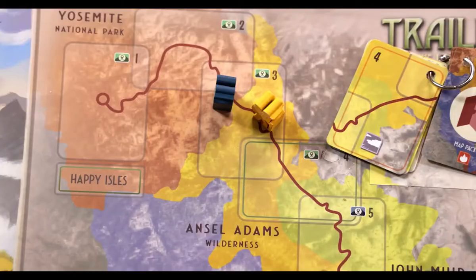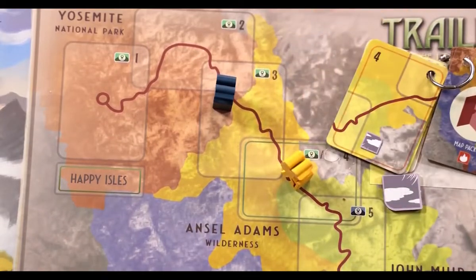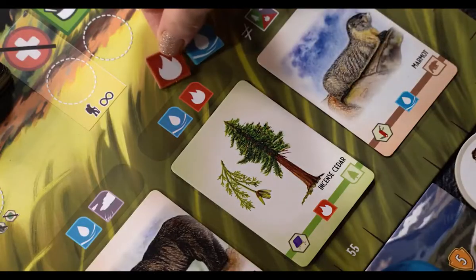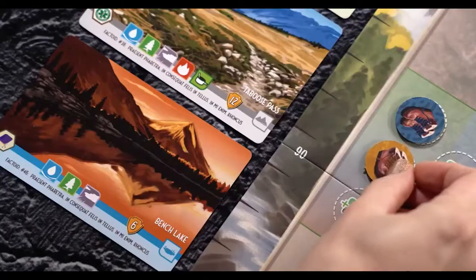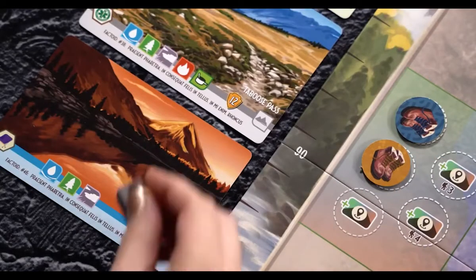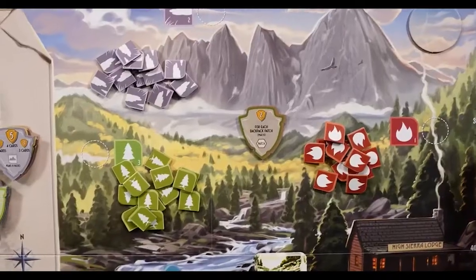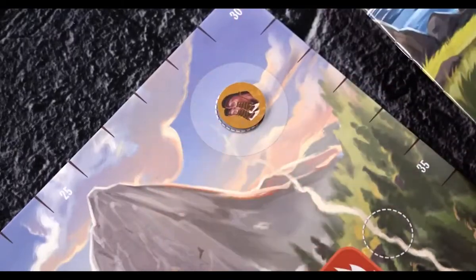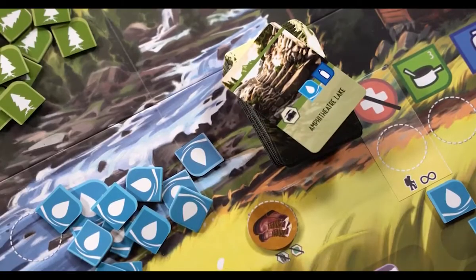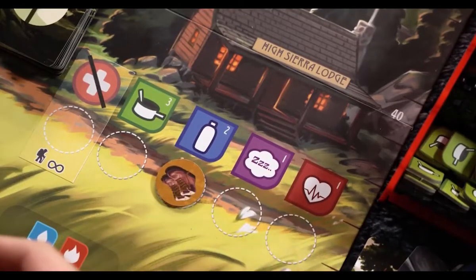On a player's turn, they can climb the trail by paying the next depicted resource on their unique map pack; discover Field Guide cards by paying the resources above the card location; claim a destination card by paying the depicted resources on the bottom banner; collect natural resources in one of four locations; take the first light token, making them first player next round; spend trail cards for their depicted resources; or resupply at the lodge once it's available.